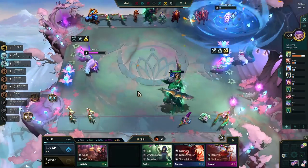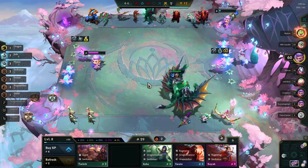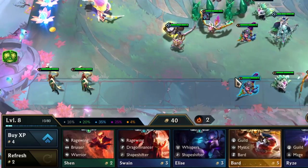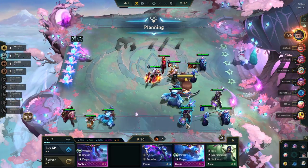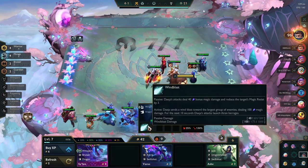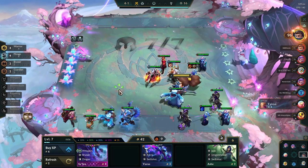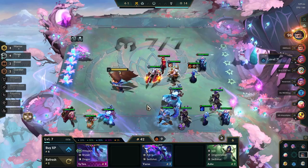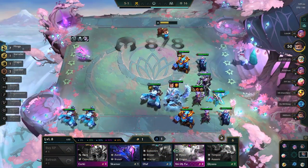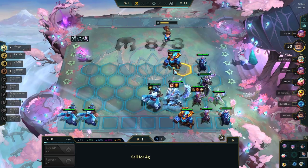Once you have stabilized your board — meaning your board is strong enough to at least win a few fights for the next rounds — you will try to get to 50 gold as fast as possible in order to get at least 10 gold per turn in total. At stage 4-1, you will push level 7 and roll a bit to find upgrades and stabilize your board. Try to avoid going below 30 gold if possible, because you will need to get back to 50 gold fast and prepare your level 8 push for stage 5. At stage 5-1, you will push level 8 and use all your gold to find the 4-cost and 5-cost units you need to complete your board.